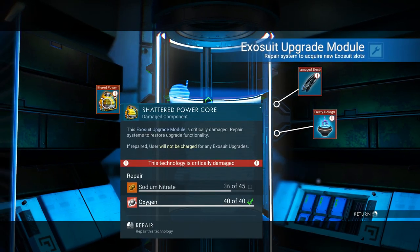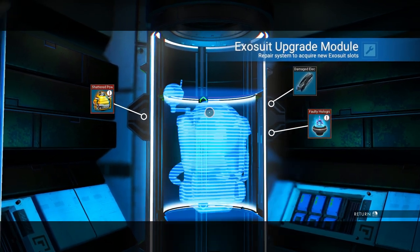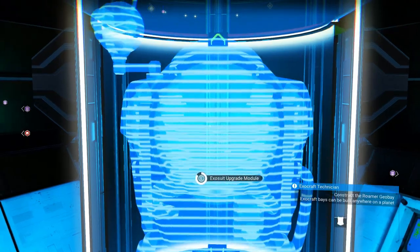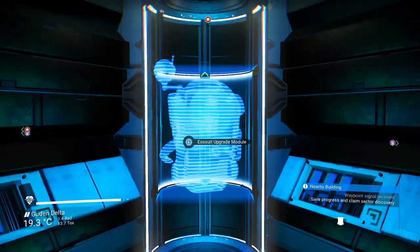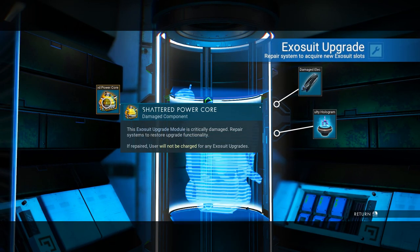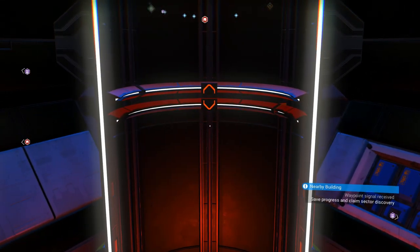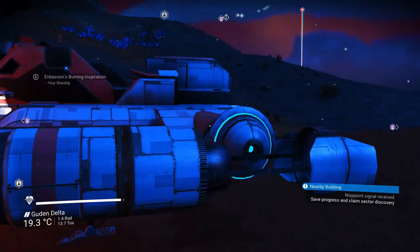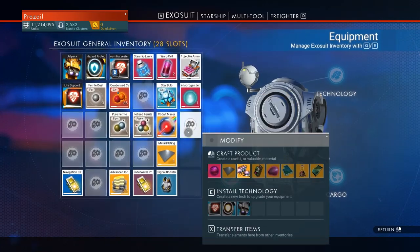This is interesting. Okay, so we need Sodium Nitrate. Sure, Antimatter — I think I can make Antimatter. This is a map for the rest of the map. Yes, exactly. So another slot. Great. And this is the point where the inventory thing messes up — I've extended my inventory, but the game usually doesn't like that.